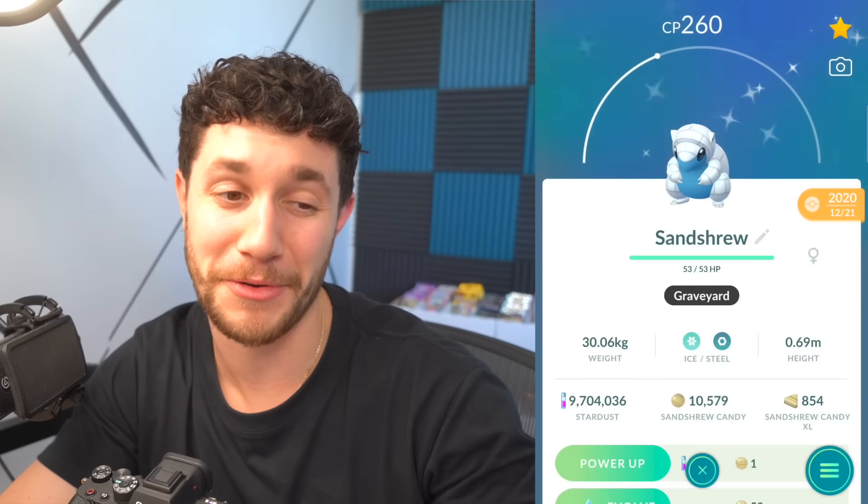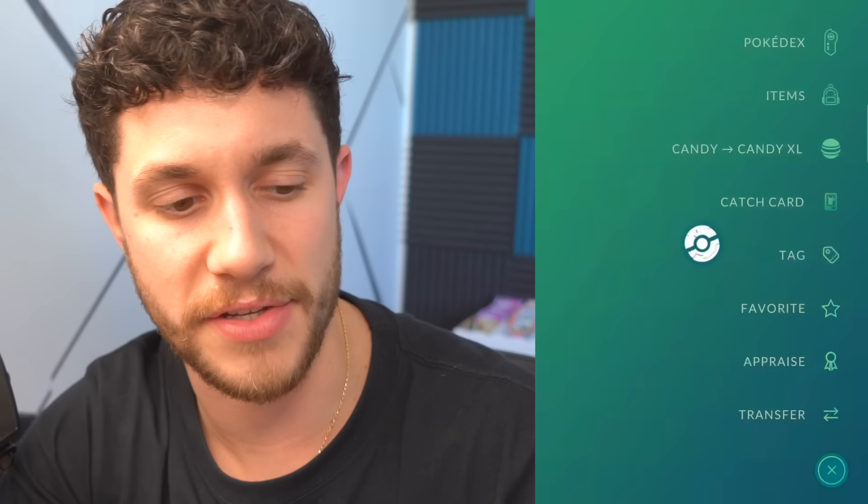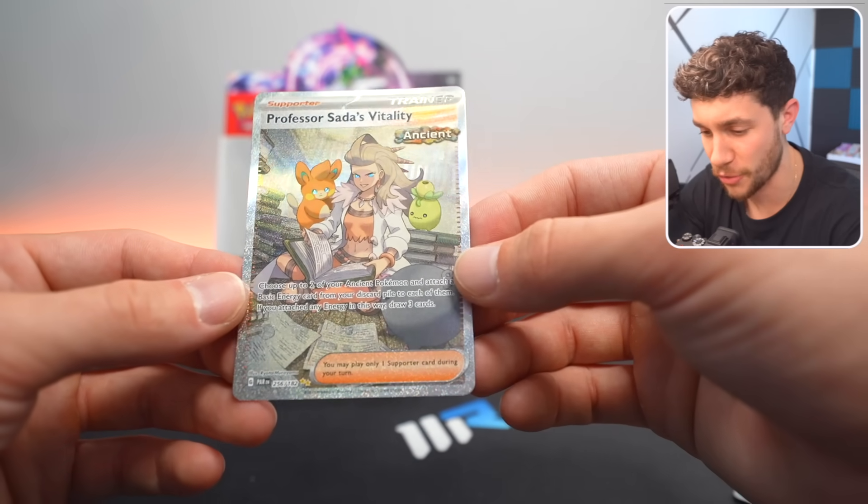It's a trainer — it's a secret illustration of a trainer, which is really nice. And we've got a shiny Sandrew to transfer with Sada's name on it. Goodbye. Worth it though for pulling this amazing, amazing card with such great art.